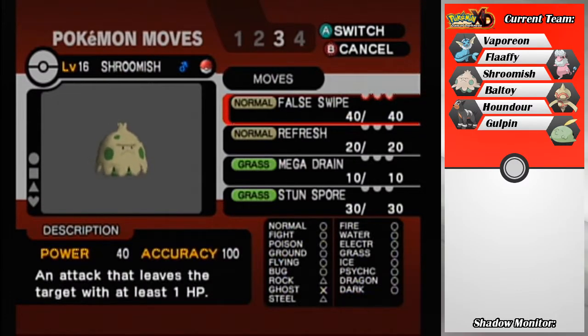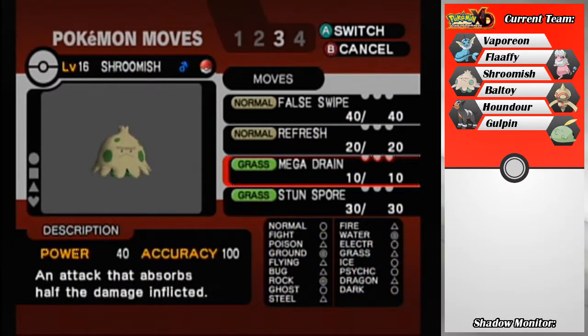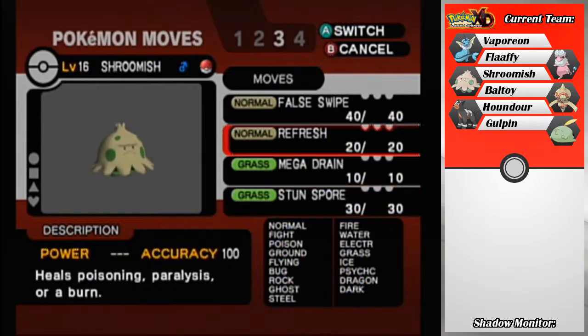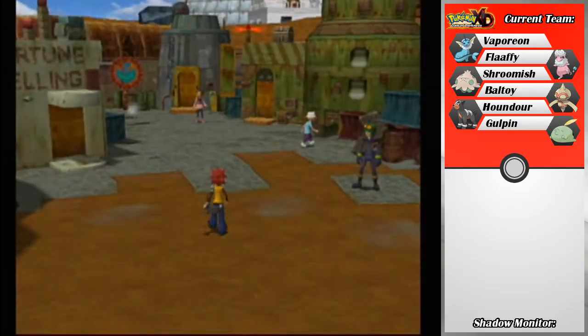It looks like we have False Swipe, which is really useful for catching Pokemon, because it will never kill them unless they're already at 1 HP. And we got Stun Spore — we already had that. So I guess we got Refresh, which will probably be the first thing to go, followed by Stun Spore.